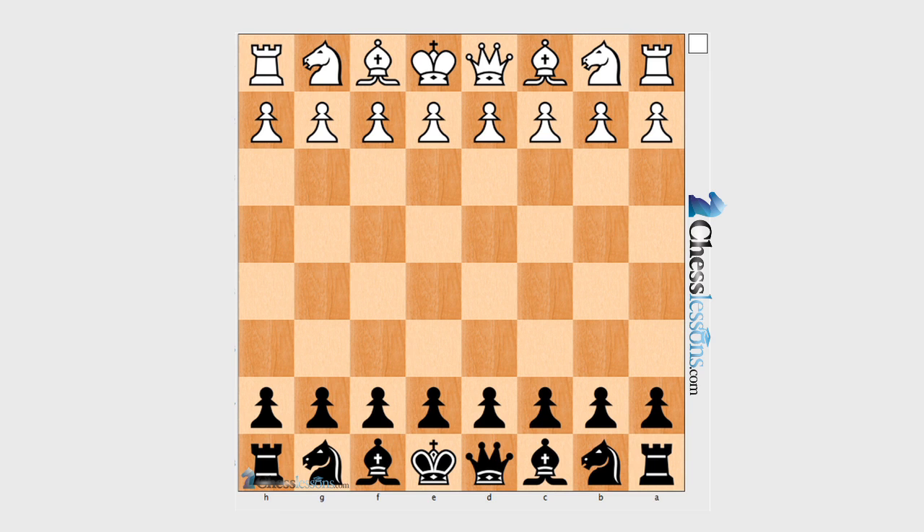So first move — I'm playing black here — it's e4, taking the center as usual, then g6, my favorite weapon, and knight f3.